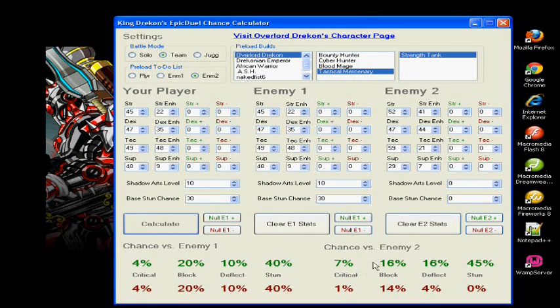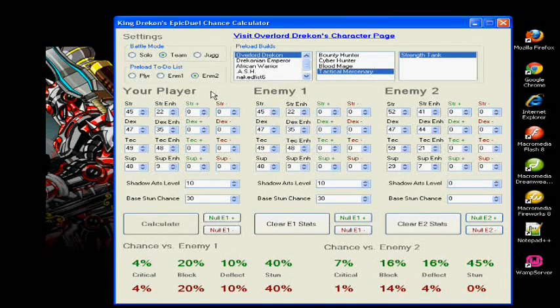Another neat feature added to this is a link to the character pages of the players that you select in the first field of the preload builds.